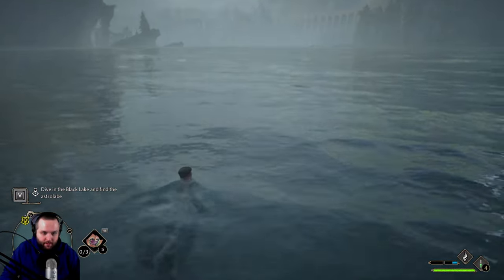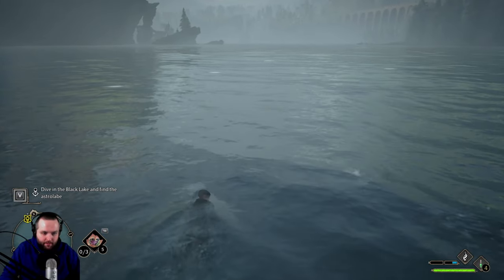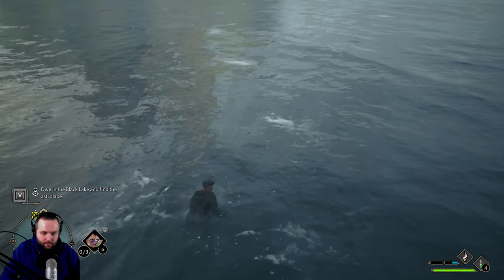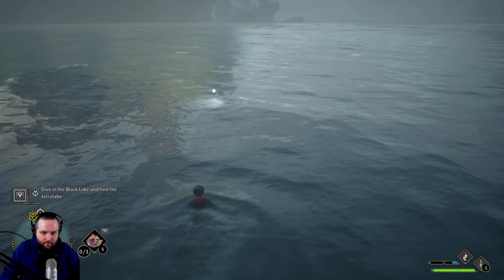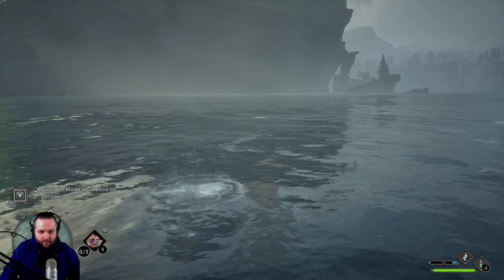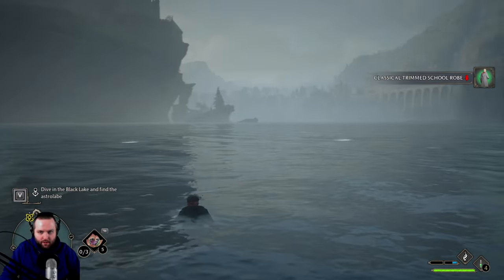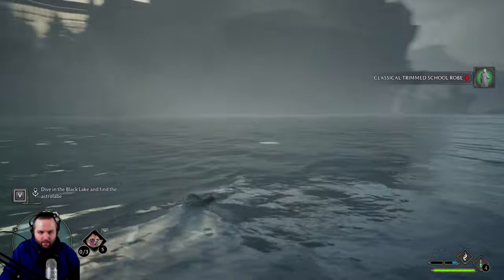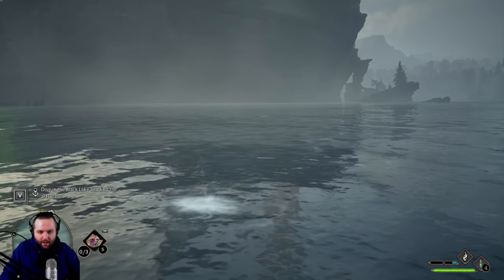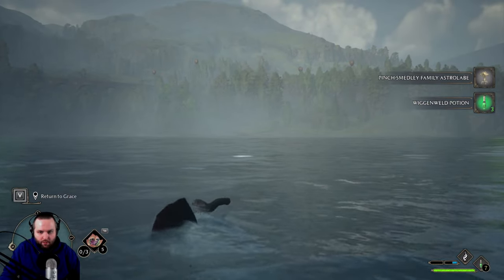Now, diving — how do you dive? I assume it's spacebar. Alright, here we go. You just press F to dive down. Did we get it? Classical trimmed school robe. So we just have to go to certain spots and then search — there isn't really diving in this game. Nice! Three Wigginweld potions — that is a score. I should let Grace know that I found the family astrolabe.